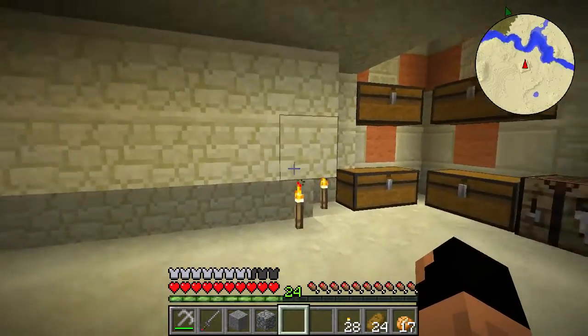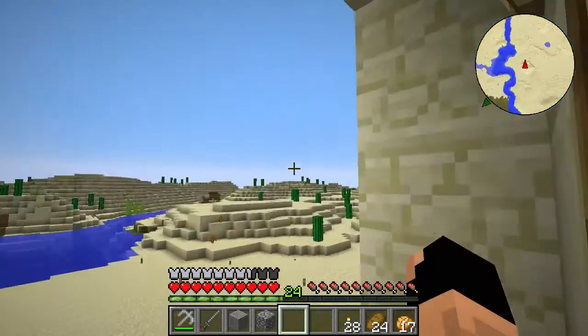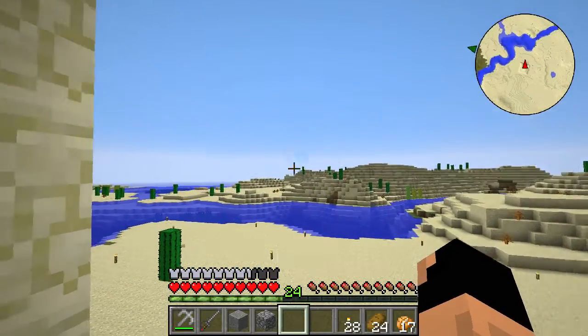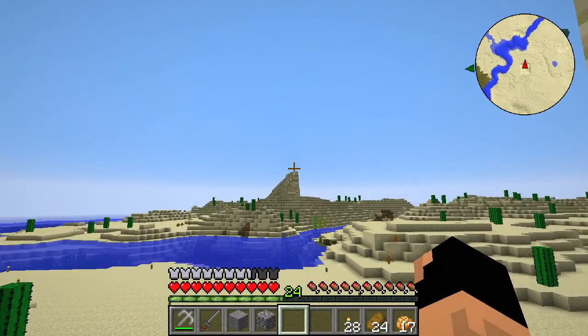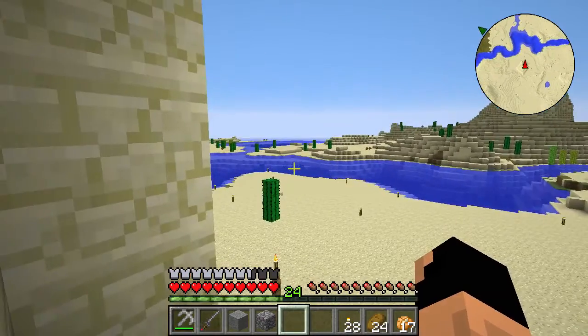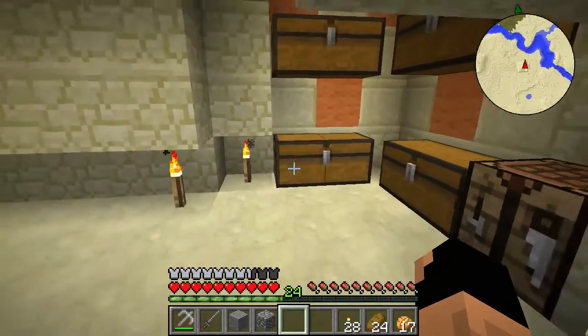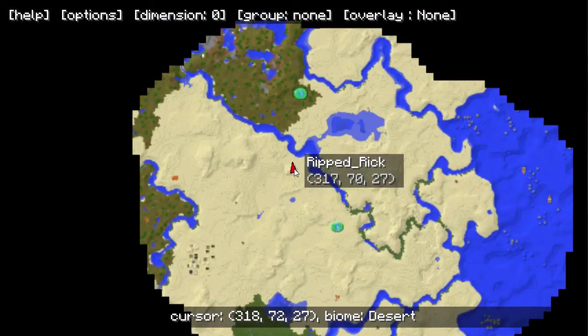We do have some other plans for today. We are going to go out when it is night time so that we can get some loot from mobs like spiders - we need their string - and creepers - we need their gunpowder. Also, if you guys did not notice, I am using a new mini-map. It is the Map Writer's Mod. I'll have a link for it in the description.